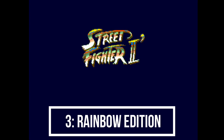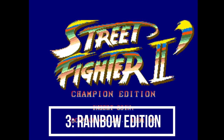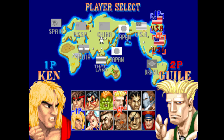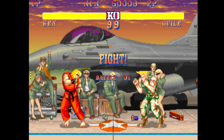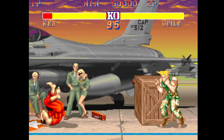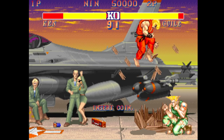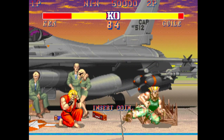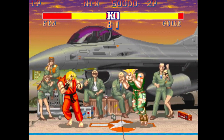With the second release of Street Fighter 2: Champion Edition, fans were not satisfied with just being able to play as the four boss characters. This led to bootleggers hacking the game, calling it a Rainbow Edition. The game ran at a much faster speed and featured crazy special moves. As a direct result, Capcom acted fast and released Street Fighter 2 Turbo, which was a much faster game than the previous two iterations.